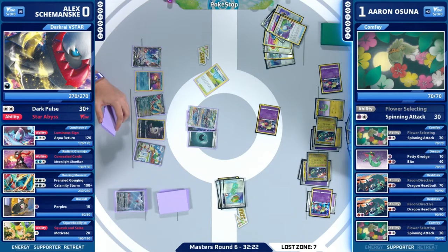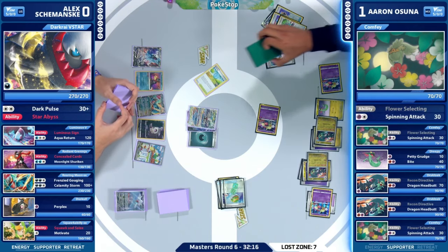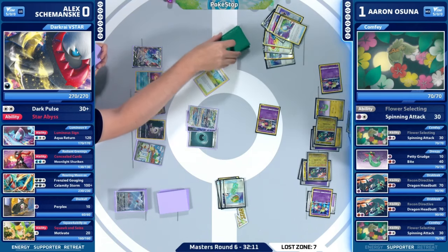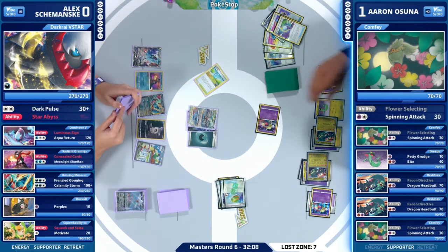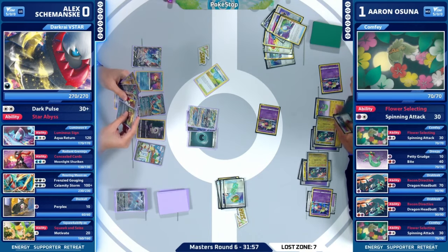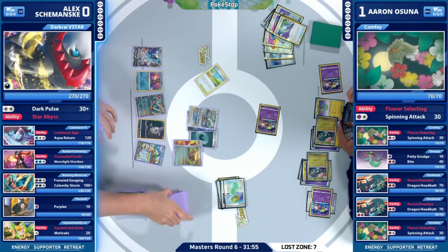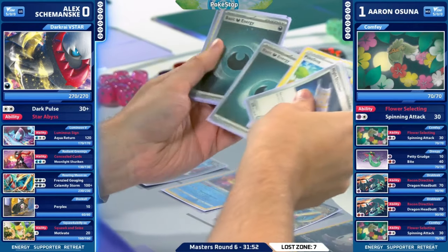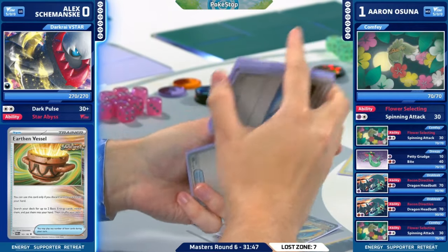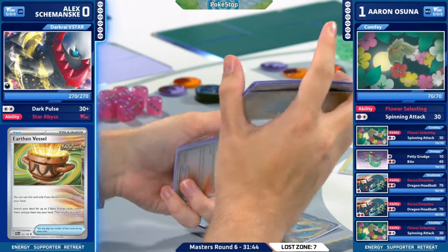Different from earlier with no Pokémon on the bench — now we have full benches on both sides. Seven in the Lost Zone — that means just another Switch Out paired with this Mirage Gate and a Dragapult EX in hand. Aaron's going to be the first one to actually start attacking and put pressure on what seems like a very fast deck for Alex in the sense of taking big knockouts early.